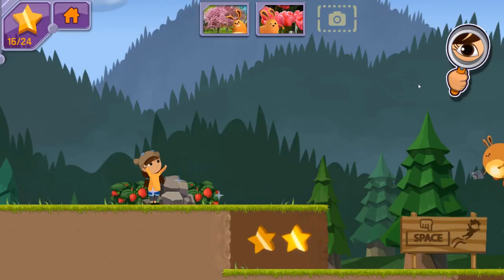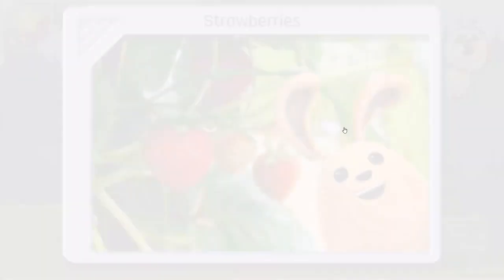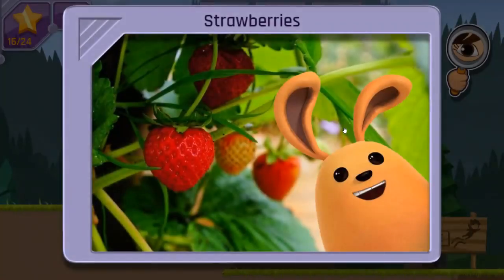You discovered strawberries on a strawberry plant! I've noticed these red fruits have seeds on the outside! Delicious! Great work! You noticed three different types of plants! Do you remember which one had fruit with the seeds on the outside? The folks on Portron 7 will be super impressed by Earth's leafy green living things!